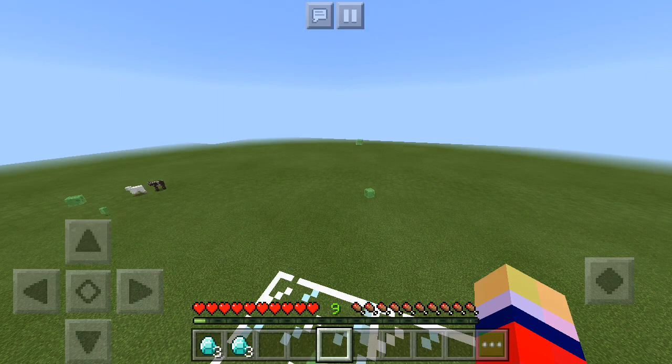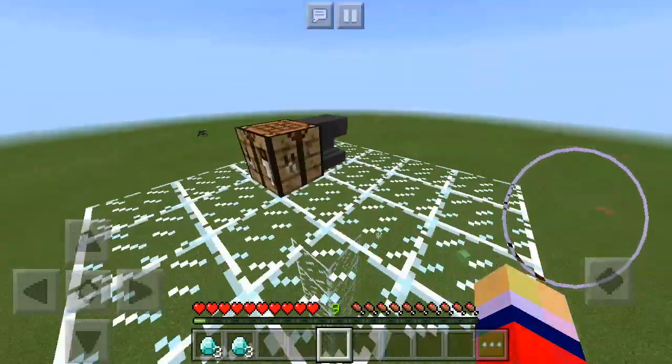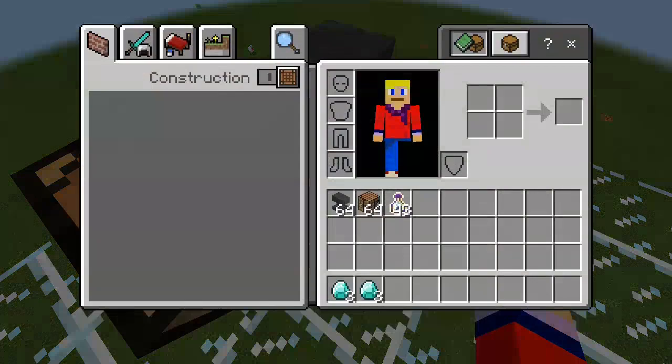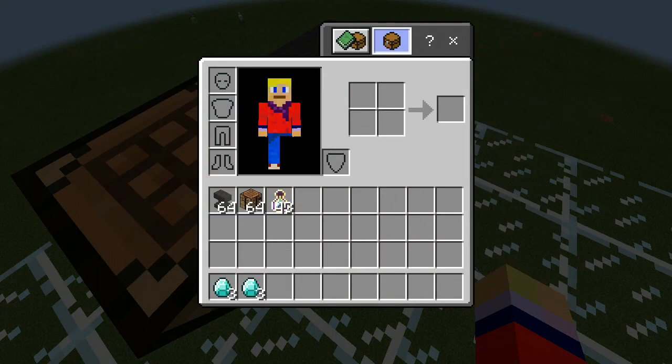First off, before we get to it, we just like to prove everything's legit — just me on this world. We're above ground, so there's nothing funky. As you can see there's nothing under there, and as you can see the anvil is totally fine. I am of course in survival and I got no other loot, so it's just me and my six diamonds, my experience, my crafting table, and anvil.